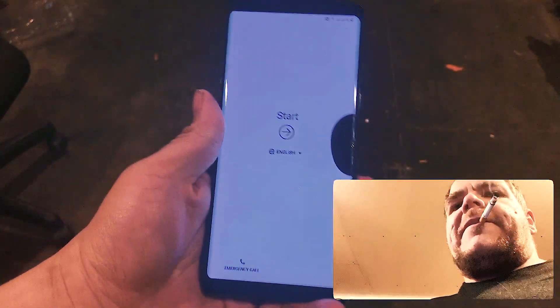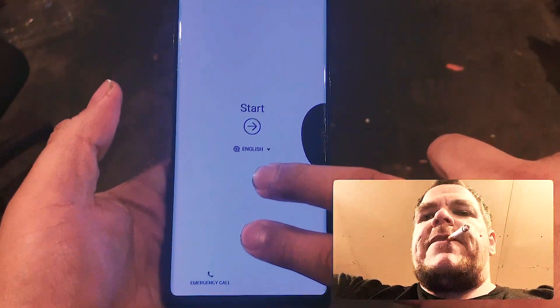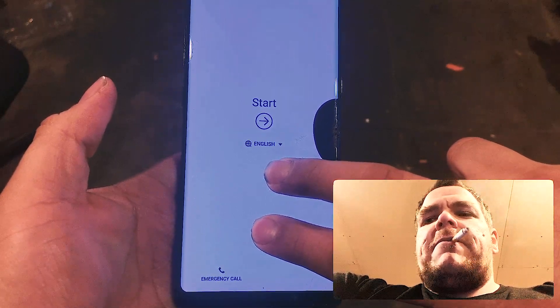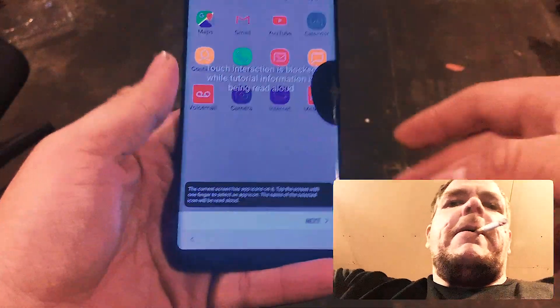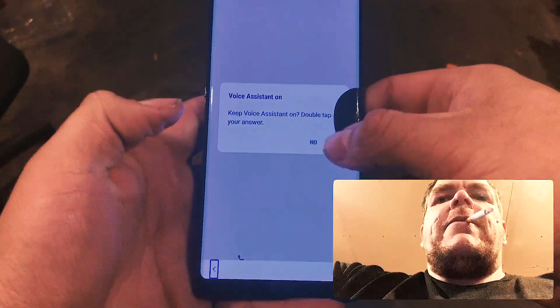Alright. We start with — hold the two fingers down to activate the TalkBack accessibility mode. We don't need to watch the tutorial. We know how to do that.